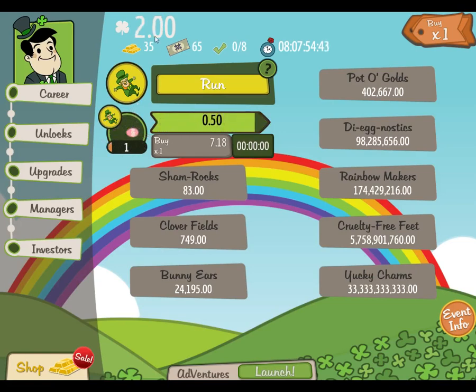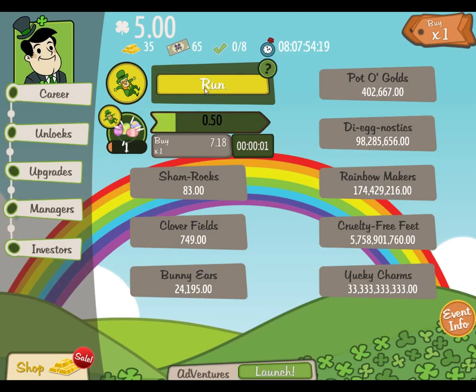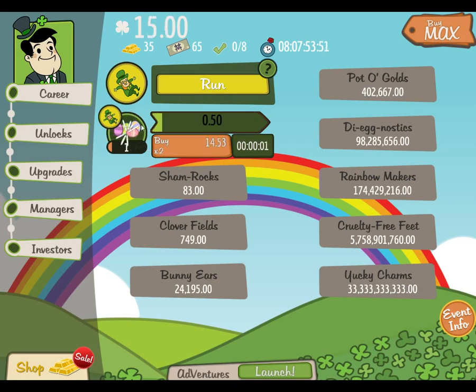How much does your basic manager cost? 2,072 — that's not so bad, he says, as he realises... oh God. That's going to take a hell of a long time just to get one of anything. This is absurd. I am clicking like a mad fool just to get the basics of this.